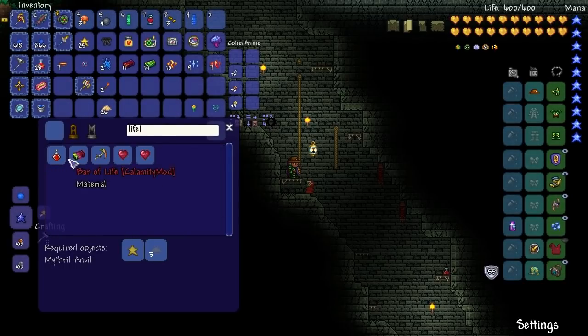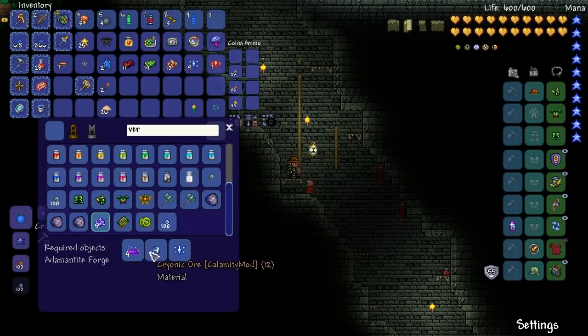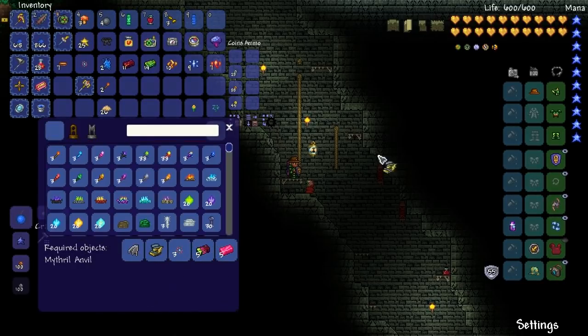Bar of Life - you need this stuff. I've already got those ready, but you need a Versatile Light Bar. This is using Angel Dust, Cryonic Ore, which we have some of, and some Essence of Eleum. So that's one thing. We need the Bar of Life for that, and then Meldiate Bars. The Meldiate Bars is what we don't have and won't have. And then I need three Cores of Calamity, and then it's done.